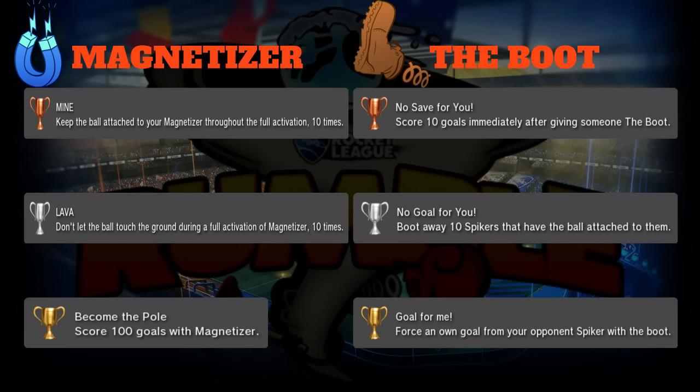Silver is 'No Goal For You': boot away 10 spikers that have the ball attached to them. Not sure if that would be trackable, but booting away spikers is one of the big counters to spikes. The gold trophy is 'Goal For Me': force an own goal from your opponent's spiker with the boot - when the ball is attached to a spiker, boot him into his own net for the own goal. That would be a really cool moment.